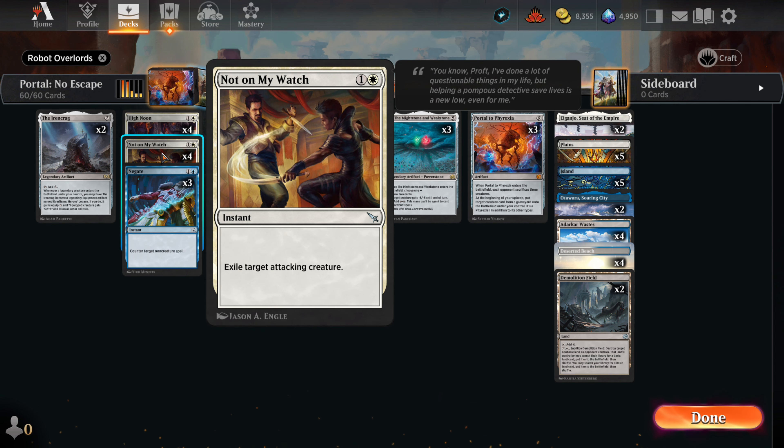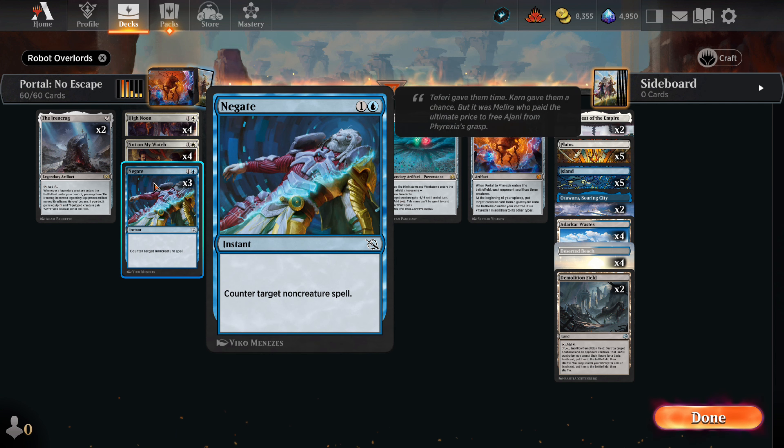Not on My Watch is exile removal that we plan to use on any men that come in that we are unable to block. We'll use it to snipe any problematic attacker, especially early in the game. This works great against mono red's Show Off, which lands early. Negate is our insurance against any sweepers that might take out multiple artifacts. Regular sweepers we won't worry about too much since we can rebuild our robot army pretty quickly, but we can't have Farewell taking out our board.